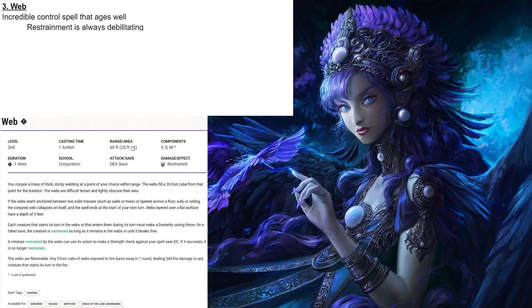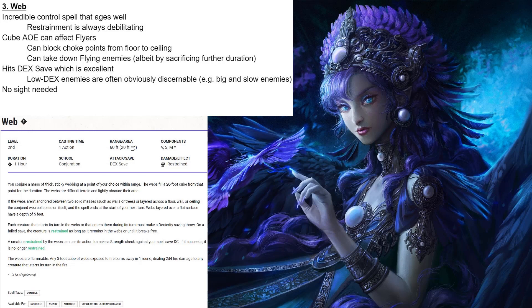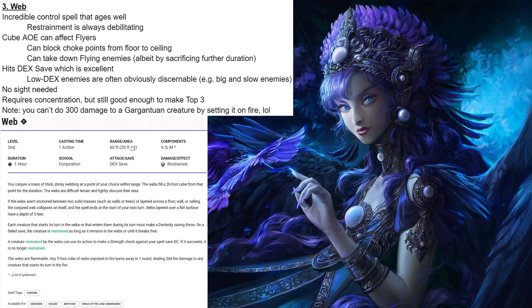Coming in at number 3, we have Web. Web is just an incredible control spell that ages very well, because Restrainment is always debilitating. It has a cube AoE that can affect flyers — you can block choke points from floor to ceiling so flyers can't squeeze through, and it can take down flying enemies, albeit by sacrificing further duration. The Web will collapse in one round if it's not anchored, but it does exist long enough to knock flying enemies prone. Web hits the dex save, which is excellent — low-dex enemies are often obviously discernible, like the big and slow creatures on the field. Web does require concentration, and concentration is something I give heavy negative points for, which is why there are only 3 concentration spells in my top 10. But Web is one of the best spells in the game and is still good enough to make my top 3. And as a note: you can't do 300 damage to a gargantuan creature by setting a web on fire — there are no 2nd-level spells in 5th edition that do 300 damage.